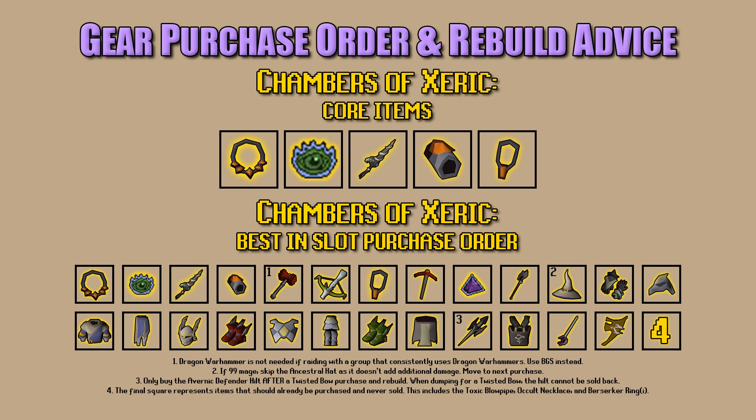First, the Chambers of Xeric core items — items you always want to have and should get as soon as possible. These are: the Necklace of Anguish, then Rigour Prayer, then a Dragon Hunter Lance, followed by a Tormented Bracelet, and then the Amulet of Torture. These are the five items you will always, always want when you are at Chambers of Xeric.